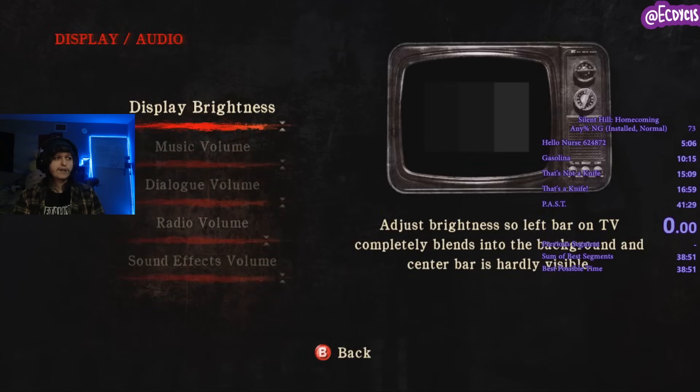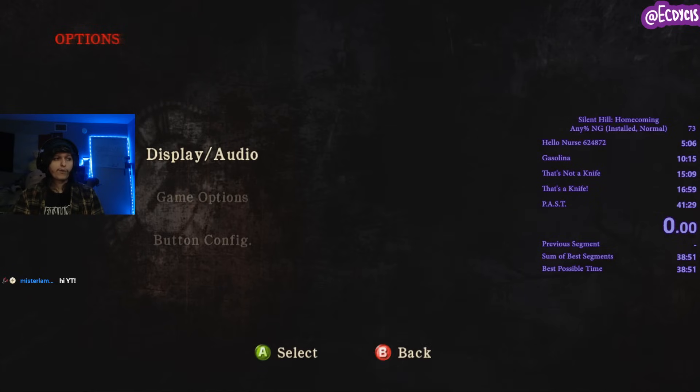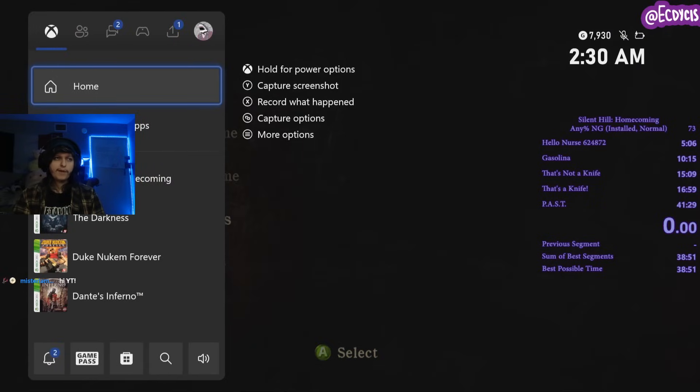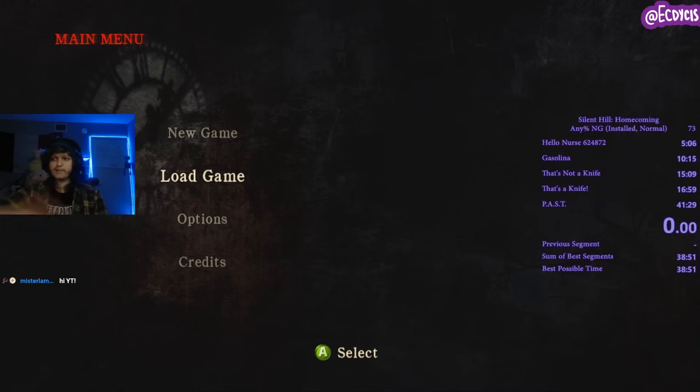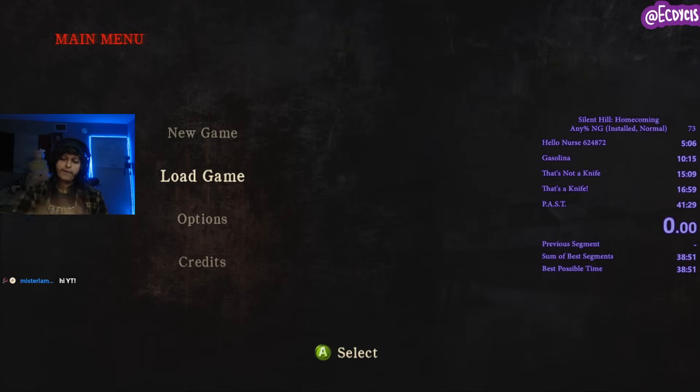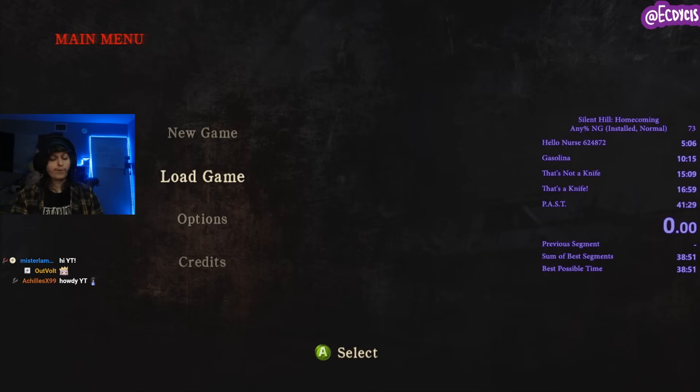First things first, crank up your brightness all the way. It's very important you do that. Second thing — I'm on an Xbox Series X. If you want to speedrun this, I highly recommend doing it on an Xbox platform: 360, The Bone, or the Series X. It's really bad on everything else.